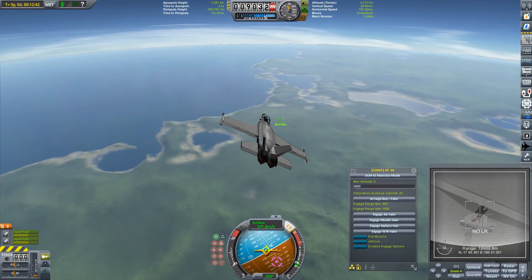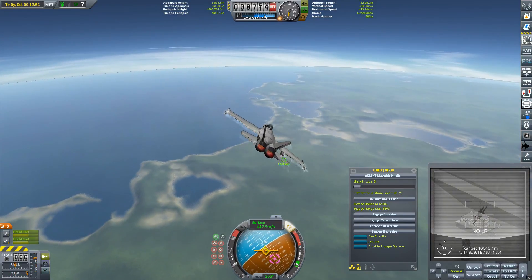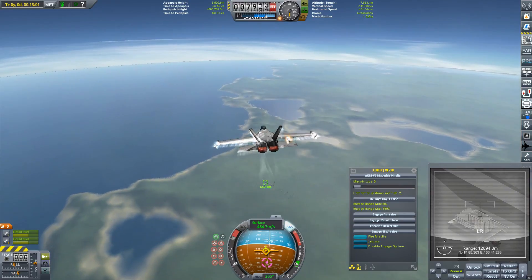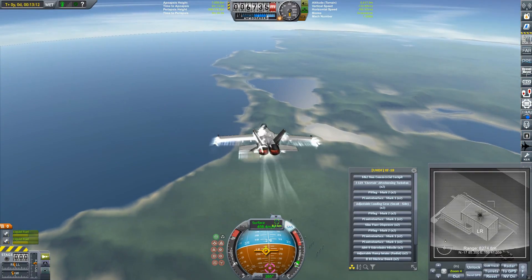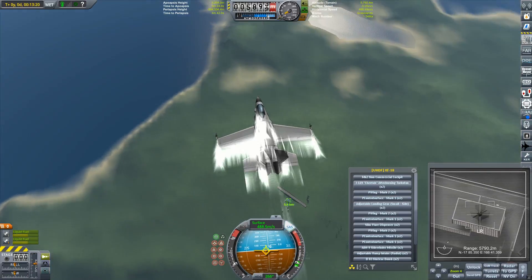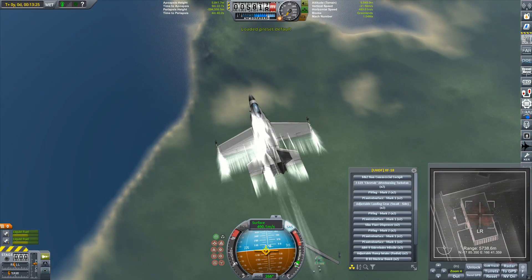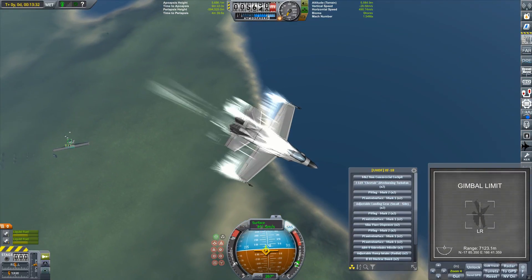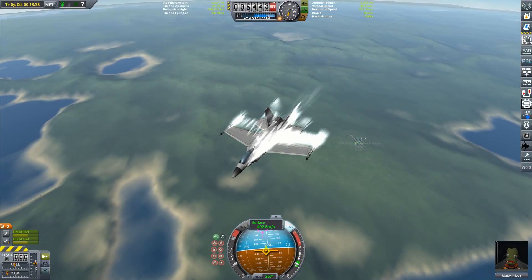There we go. Let's get down a bit, lower my altitude just a bit — probably not the safest thing to do, but I really want to get this. Here we go, as soon as I see it — fire away. Come on, Maverick. Here we go — Kaboom! I think that was a direct hit. That looked like a direct hit. Awesome. I don't know if it's fragmented or what, but let's try to land. This technically is our base now. I think that's just debris over there.